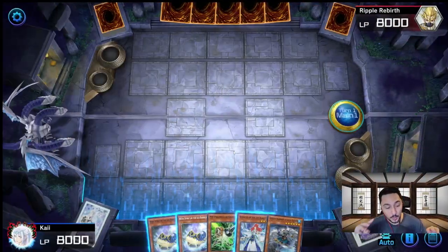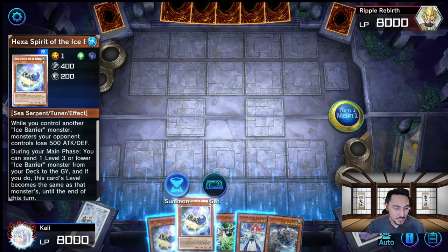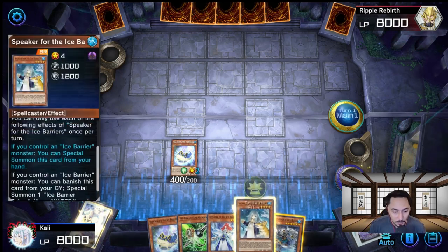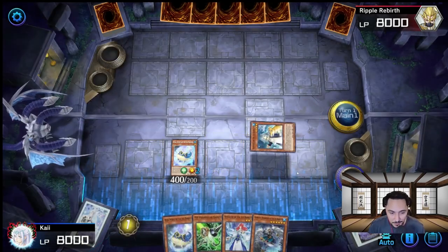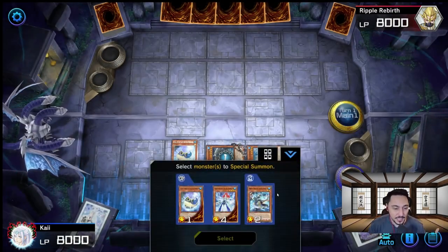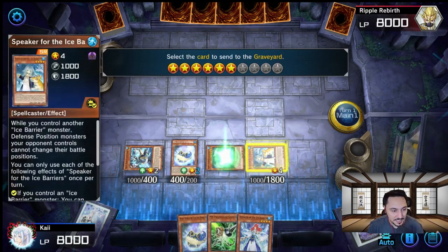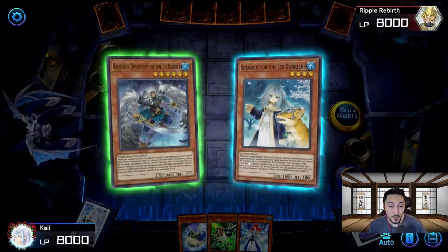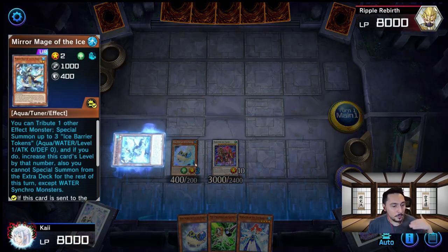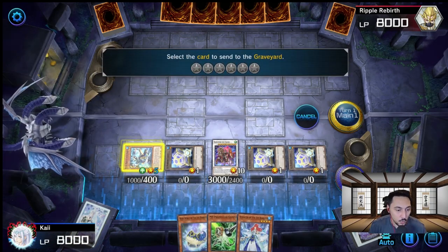Combo 3: you have Hexer and Gorgeous in hand. We summon Baron de Fleur. First we summon Hexer, activate its effect, send Mirror Mage to the graveyard, and get Speaker into our hand. We activate Speaker's effect, Special Summon it, grab Gorgeous and activate its effect, summon Gorgeous onto the field, then activate Gorgeous's effect to bring Mirror Mage back from the graveyard. Just like that we have Baron de Fleur summoned straight off turn 1. From here we pop Hexer to get tokens onto the field, and with the tokens we get Coral Dragon out.